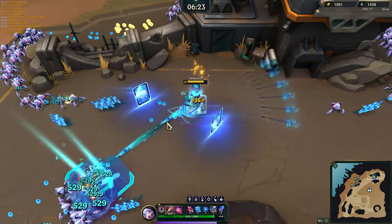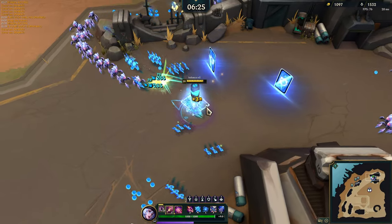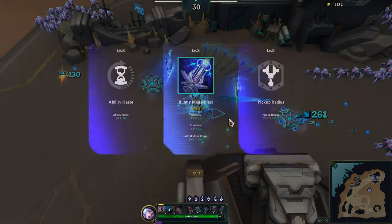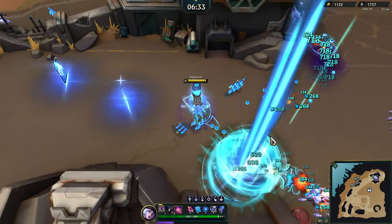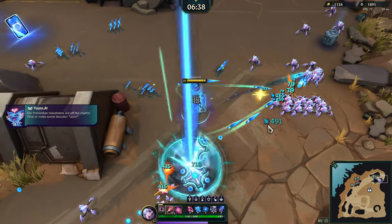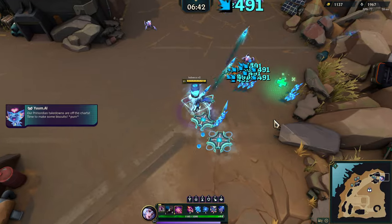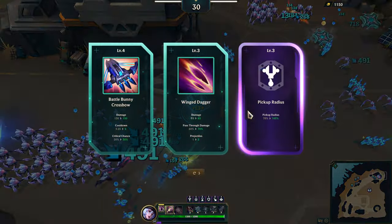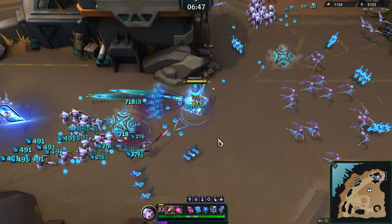Wow, that was way easier to kill than I thought it would be. We'll take the Yumi bot. Battle bunny mega blast — or just bunny mega blast, my bad. There's a Yumi quest spawning over there, let's head that direction. We'll get the wing dagger upgrade actually, cause that'll give me an extra projectile for it, which is nice.